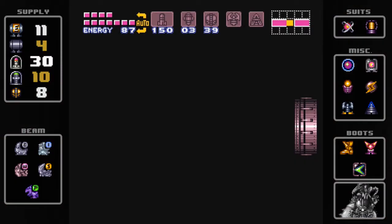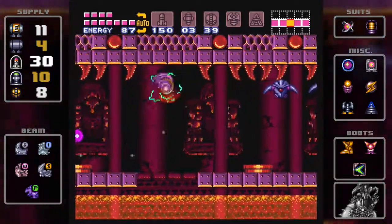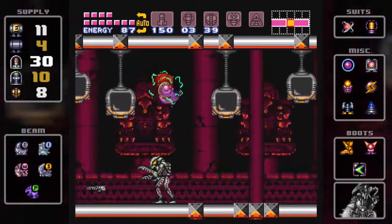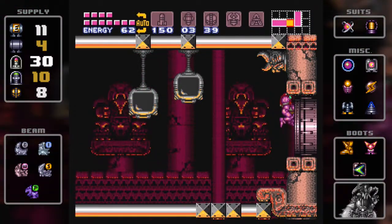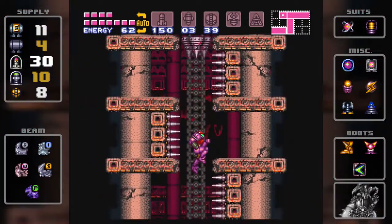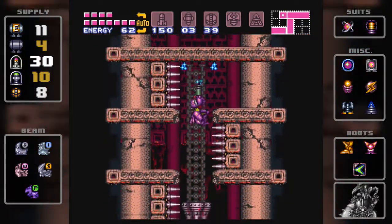Now that we have the screw attack, like I was saying last episode, we are free to go anywhere in the game and get every item. There are no items in Tourian — just like in the original game, there are no upgrades in Tourian. Anything I've missed in Brinstar, Norfair, and all those places by now means I didn't know where they were in the first place. But we still have a little bit more to explore.